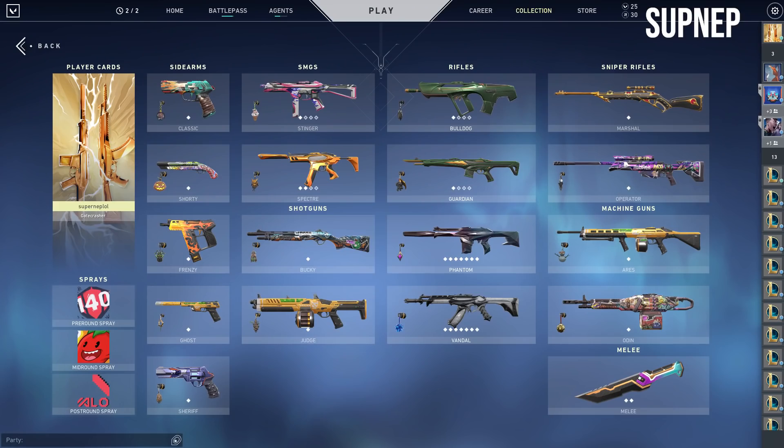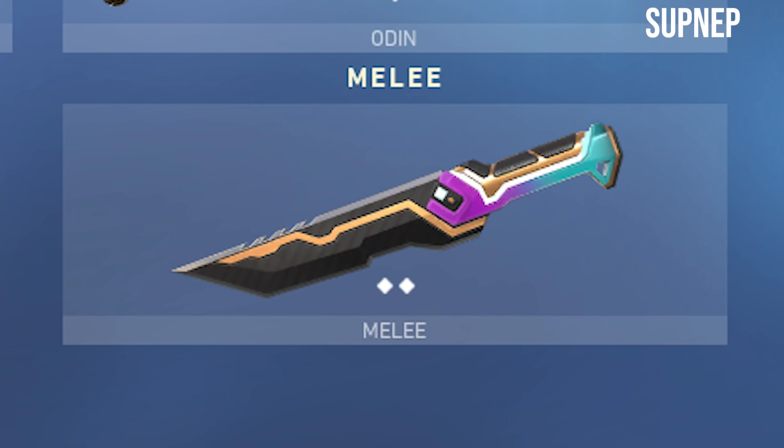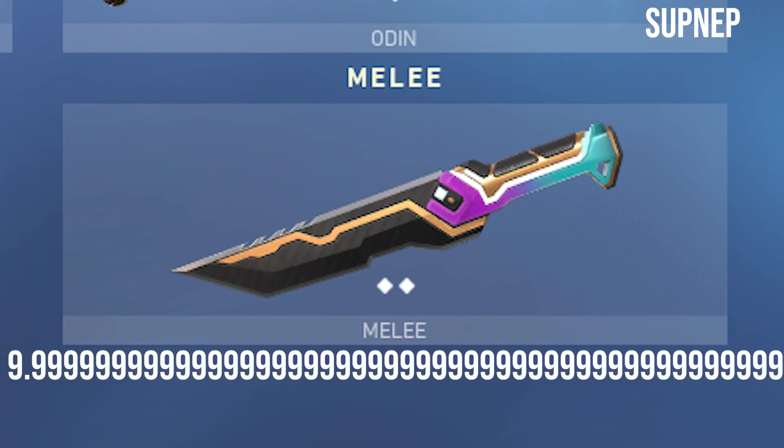GG, easy, well played, baby. Funnily enough, Supnep was actually the person who suggested I start this series. At his inventory, you know, it speaks for itself — makes sense why he suggested this series. We see that Supnep actually grinds the game. He has the Yoru Sheriff already, as well as the Fenix Frenzy, and he also has the best knife in the game, the Glitch Pop Dagger. GG easy. 9.99999999999999 out of 10.